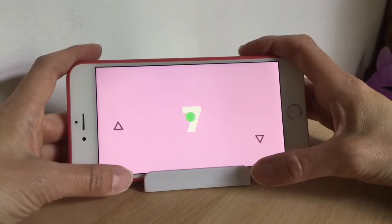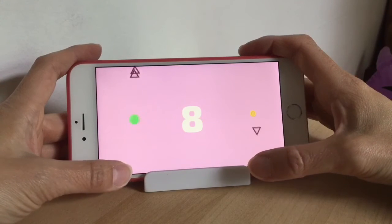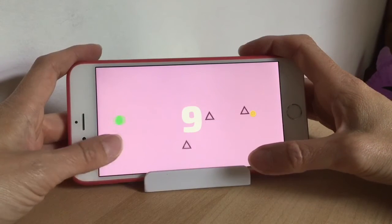There are coins along the way that you can collect, so pick them up. There are also a few power-ups you can collect along the way, like a shield and a timer.